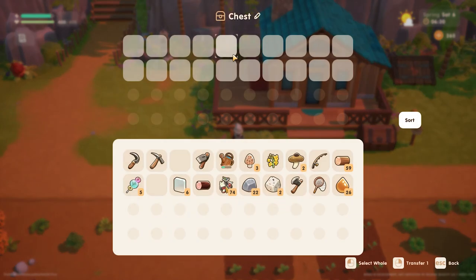Remember those storage chests I mentioned earlier? You can actually label them — slash name them — for easy organization.